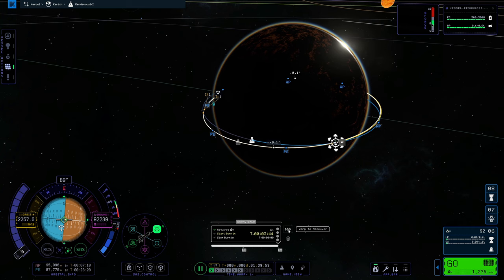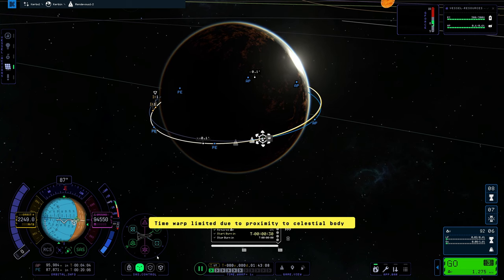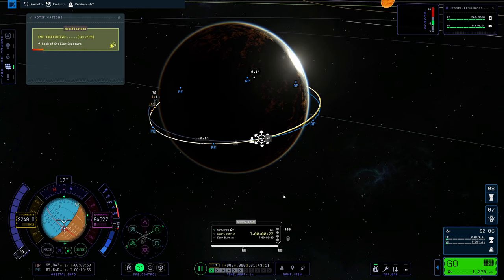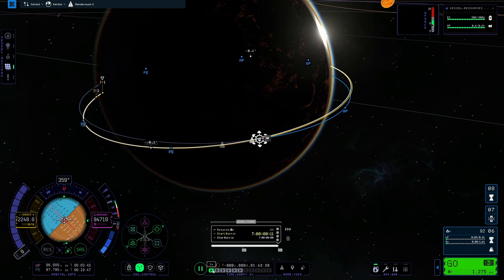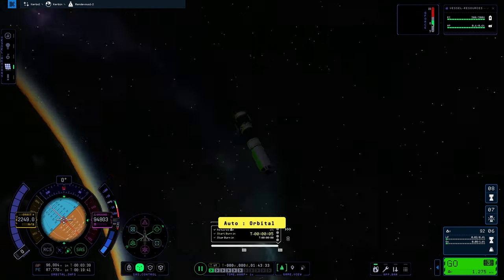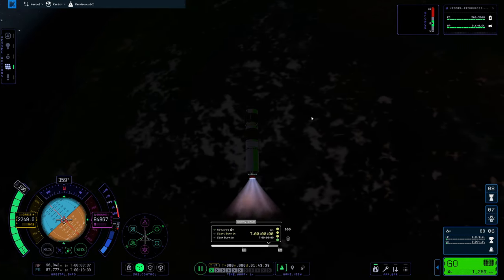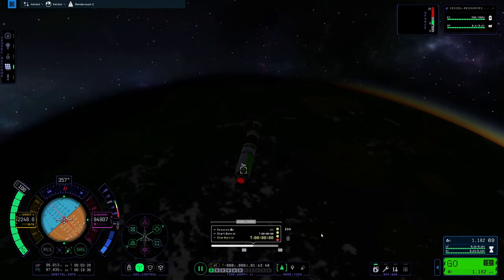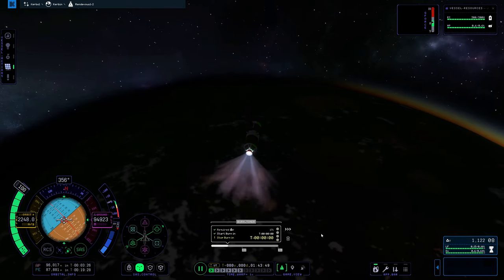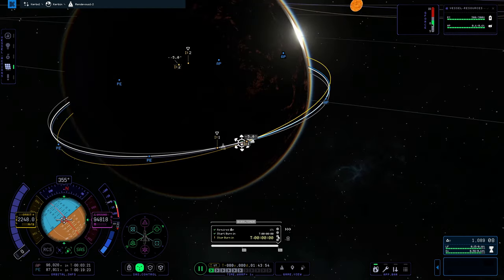Once you have that, go ahead and warp to maneuver and click on your SAS maneuver control. That will point your rocket where it needs to go to make this burn successful. We'll be burning in 23 seconds. Three, two, one — burn. We ran out of propellant, so we're going to jettison that stage and cut the engine.